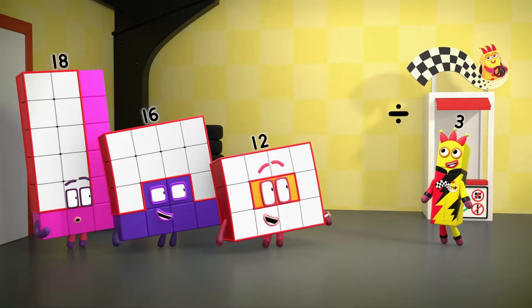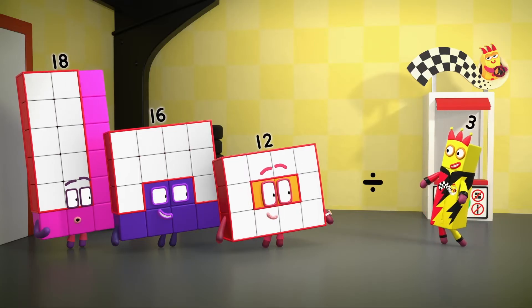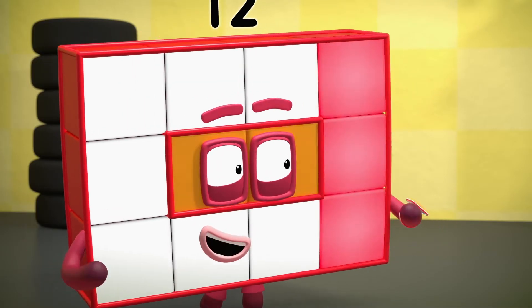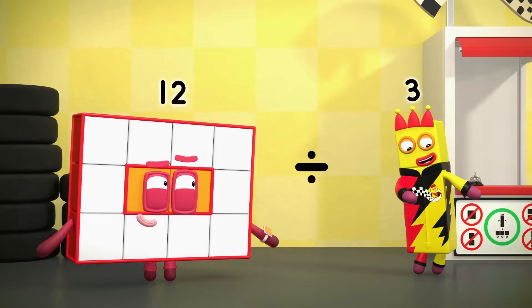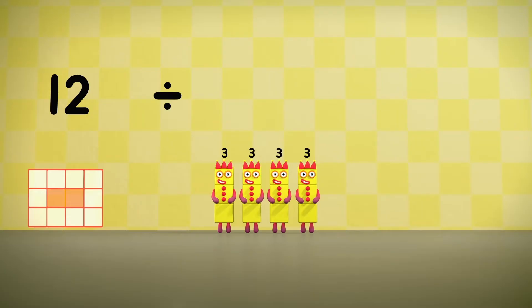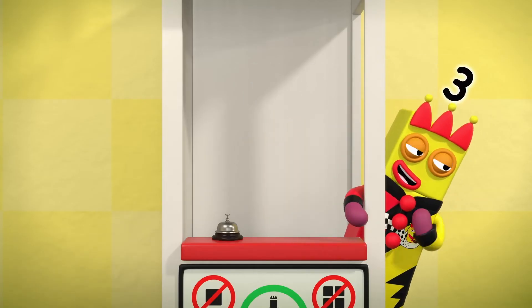Oh, it's a sign! A new sign! Maybe this can help me divide you up faster. Instead of taking threes away over and over, let's divide you into threes all at once. Twelve divided into threes equals one, two, three, four. There are four threes in twelve.